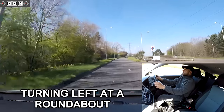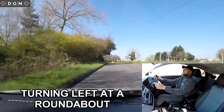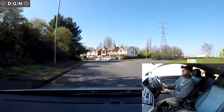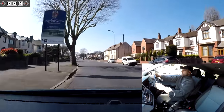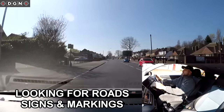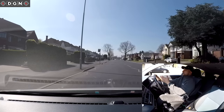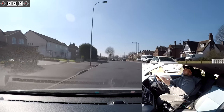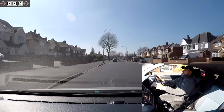At this roundabout turning left, first exit: centre mirror, left mirror, signal left, slowing down, staying in the left lane, selecting gear two. It's clear, clutch is up and it's safe to go. Staying in the left lane, checking mirrors as I exit. Once on the new road, checking mirrors and looking out for signs. This is now a 30 mph road - it's easy after a high-speed road to drive too fast, so always keep an eye out for signs. You can also tell it's 30 because it's a built-up area with street lights and people walking.